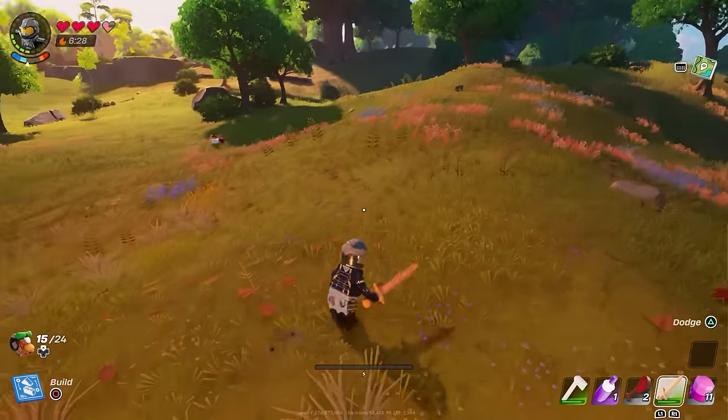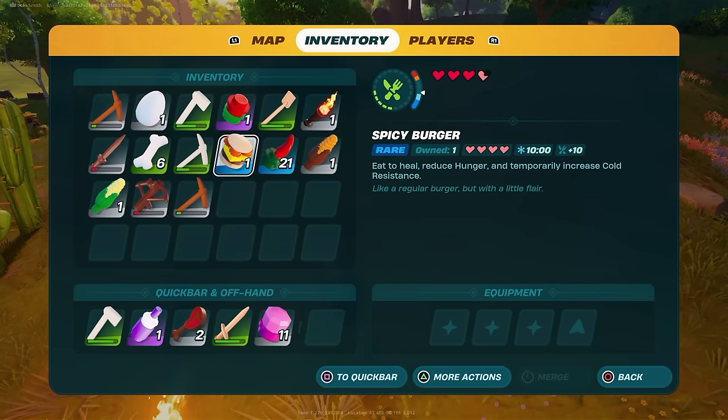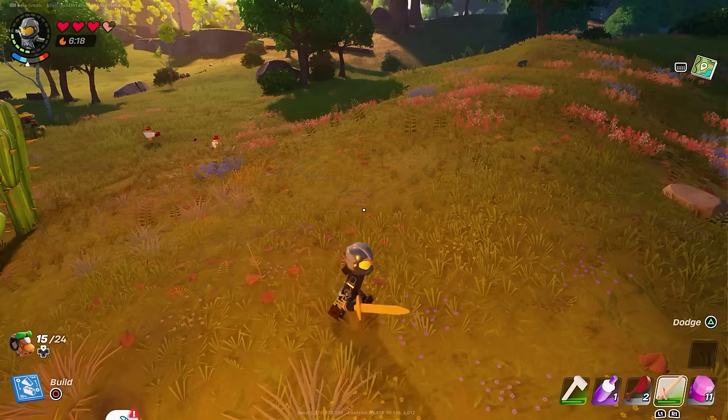You can then use those spicy peppers either for the cold resistance itself, or you can make the spicy burger for a bigger resistance. Nice and quick, nice and easy. If we helped you out today, do like and subscribe if you appreciate it, and I'll see you in the next one. Take care.